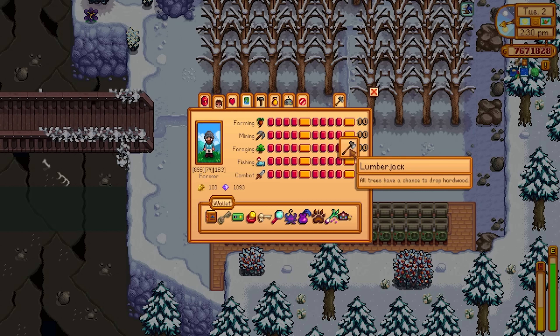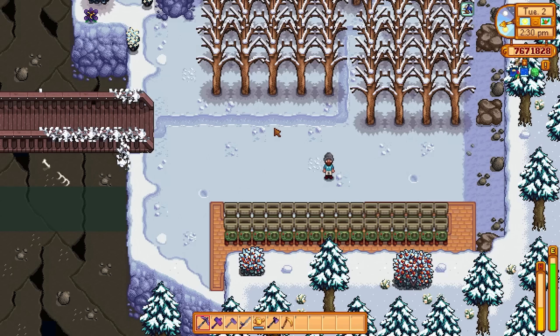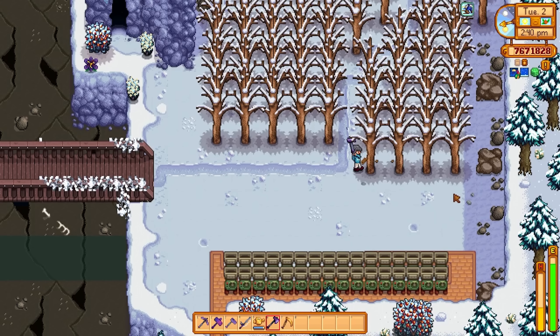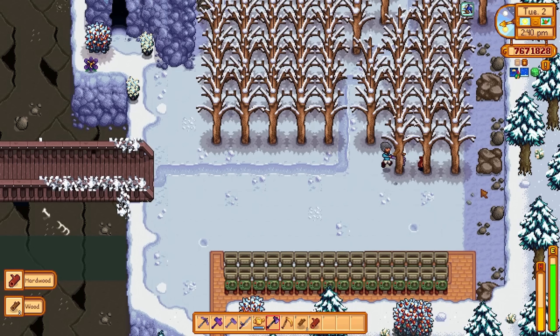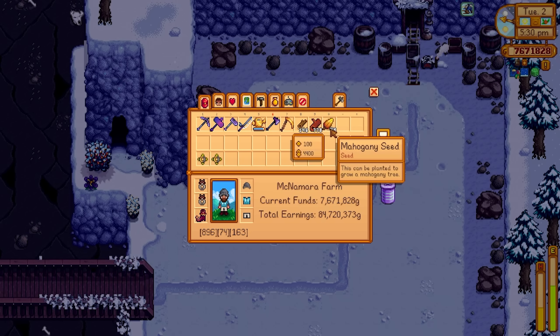Let's look at the skills here. We have forester, which means we get 25% more wood from trees, and lumberjack, where all trees have a chance to drop hardwood. Lumberjack isn't very useful on hardwood trees, however forester is super handy — 25% more wood is an absolute no-brainer. The shaving enchant on the axe is a great way to go as well, because shaving will give us extra pieces of wood when we cut down trees. It will only give us additional regular wood, but it's still better than nothing. So this time we're going to cut down all the trees with our axe and we're going to get tons of mahogany seeds, meaning we can replicate the forest again no problem at all.